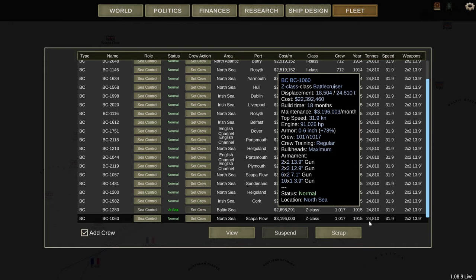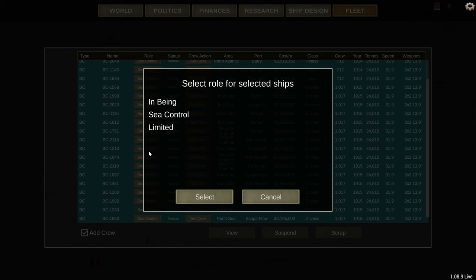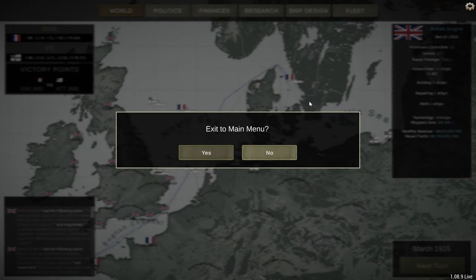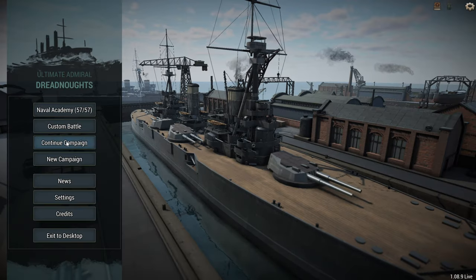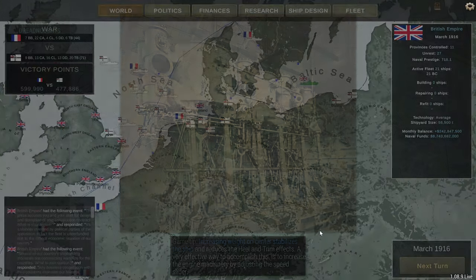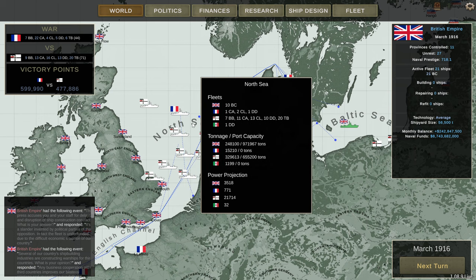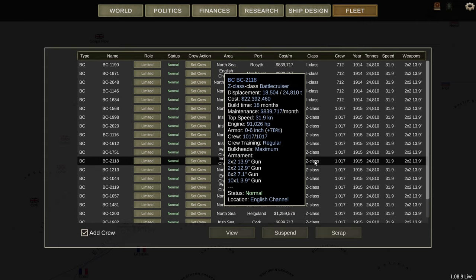So if you're ever leaving ships in port, just turn them to in-being. It might affect mission generation but I'm not sure. Let's test limited — so 7,036 on exit. After re-entering, limited does actually reduce power projection, but sea control did not increase it. Interesting. So just don't use sea control if you're leaving ships in port.